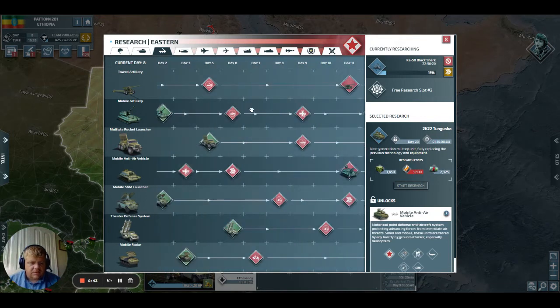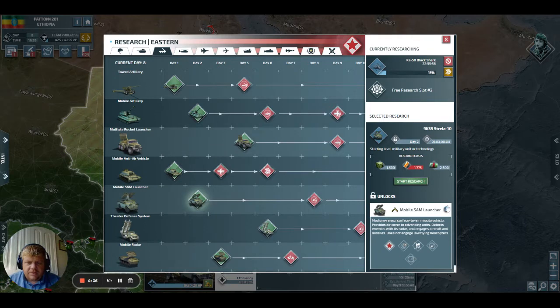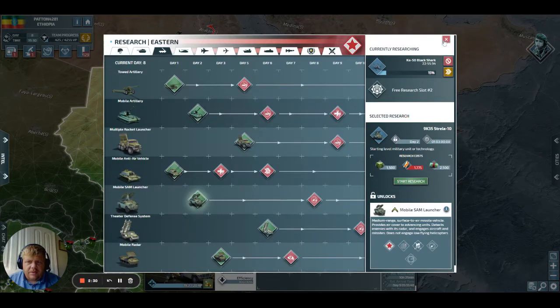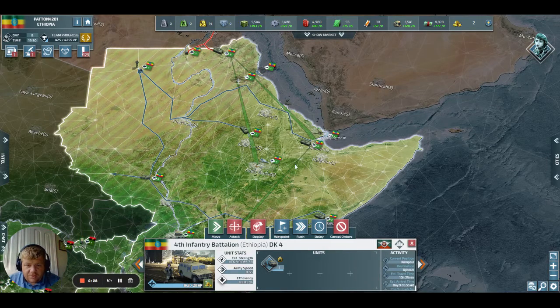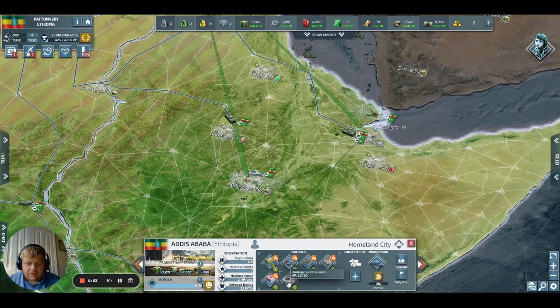That's why the missile defense system is so important. But let's say you don't want to go for a missile defense system. Now you can go for the mobile SAM, but here's the thing — you get the increased here, but you get nothing here. I've been trying to rack my brain and I think I found what is going to be my solution. I'm going to try this out until I get nuked.